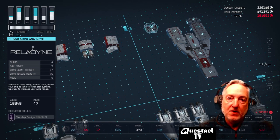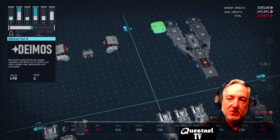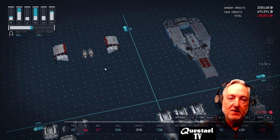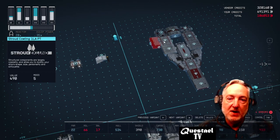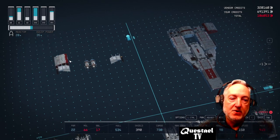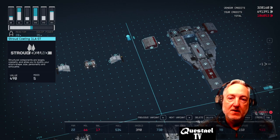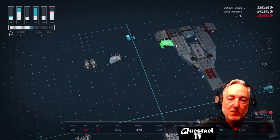For the grav drive I used the Relodyne R-4000 Alpha grav drive, which has 27 grav jump thrust. I used the Deimos hull to join the middle. For the wings I used Stroud Cowling cycled through to get the right shape, and then the Nova wing to create more of a wing shape on the outer side.